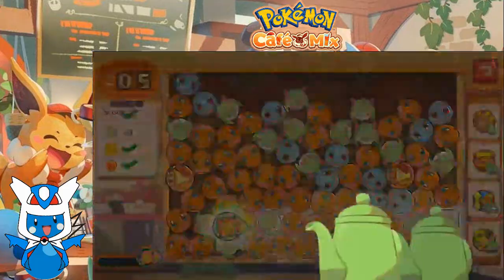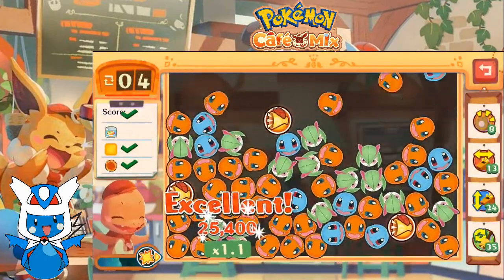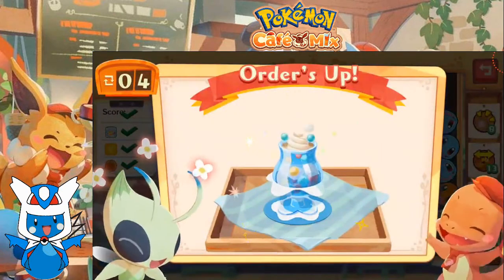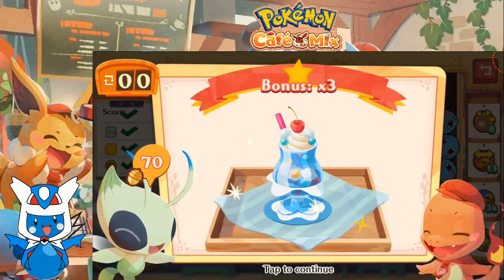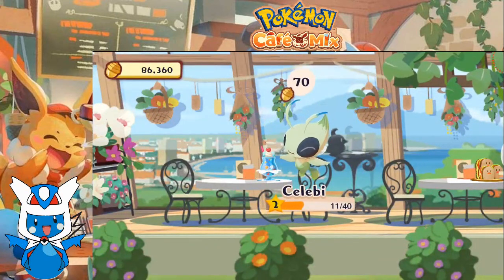Let's just get rid of that fruit. Charmander, light it up. Nice and easy. With that, we are serving up some soda for Celebi. That is one happy onion fairy.